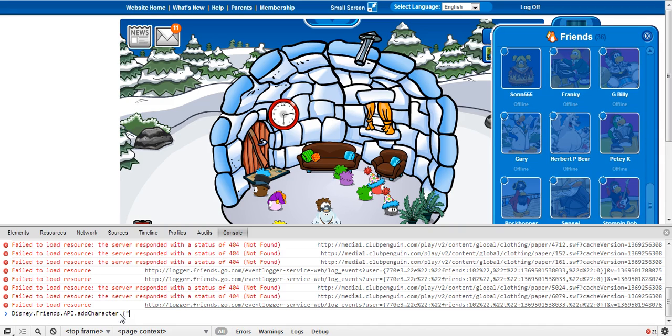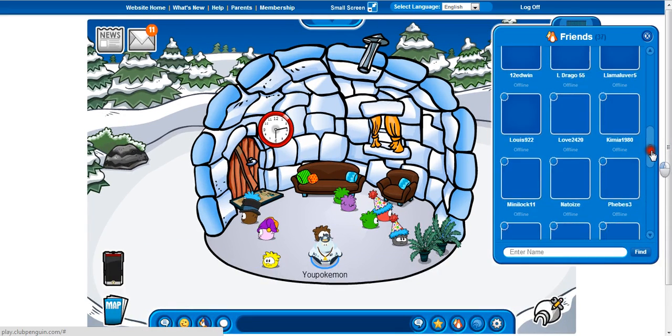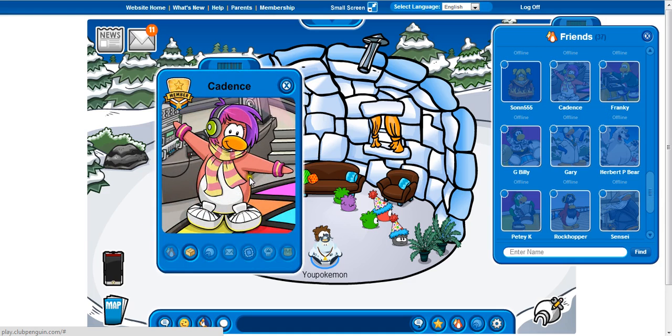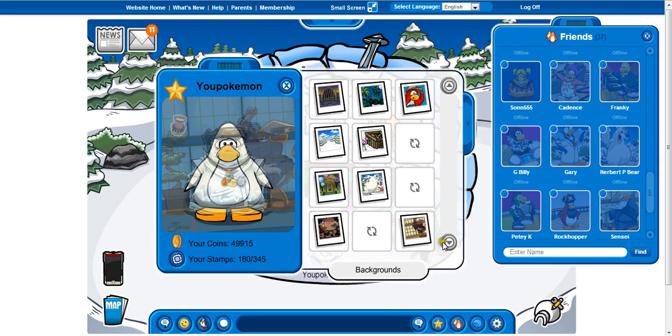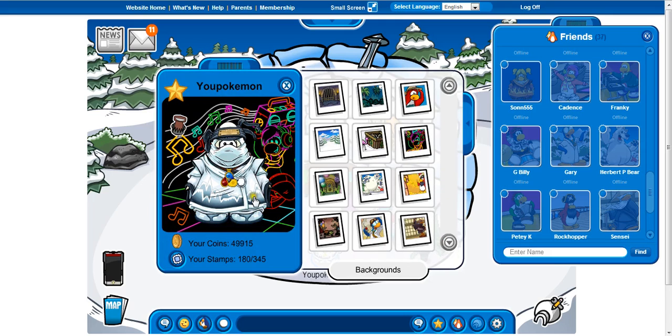I haven't tried number three so I'm going for number three. You can change the numbers in the middle — I've only gone up to ten. So with three, I got Candace, the DJ person, and I'm going to collect my free gift from her. It's now in my inventory, and there we have it — that's her background.